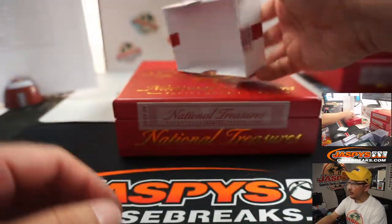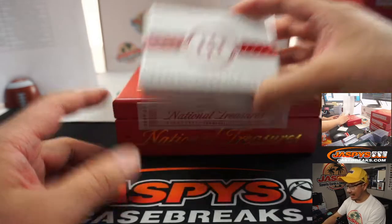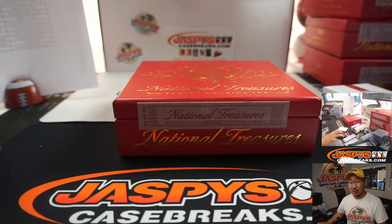And there you have it, ladies and gentlemen. Joe for Jaspi's Casebreaks.com. That was 2019-2020 Panini National Treasures Basketball, four box, pick your team one. Brand new release, just dropped today. I'm looking forward to doing some more with you next time. Bye-bye.